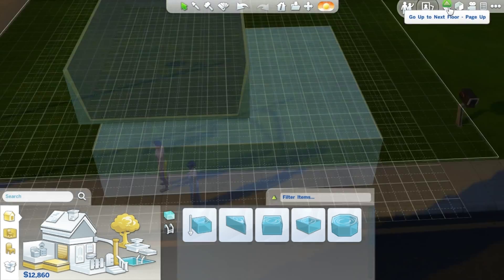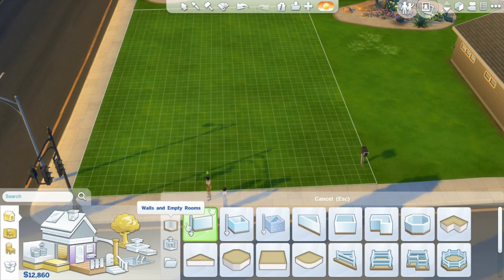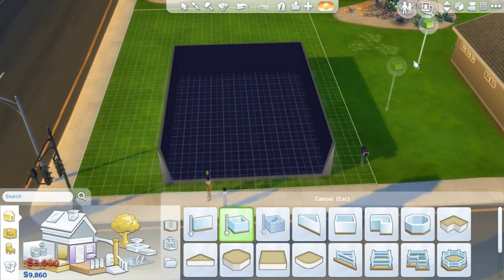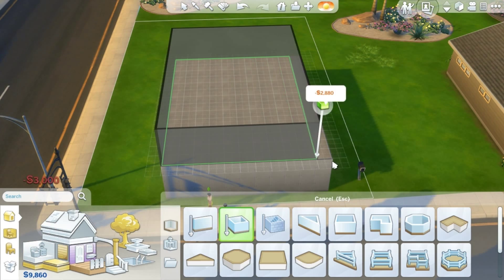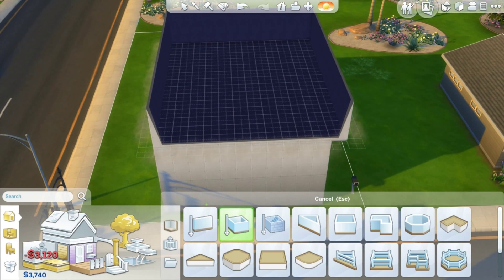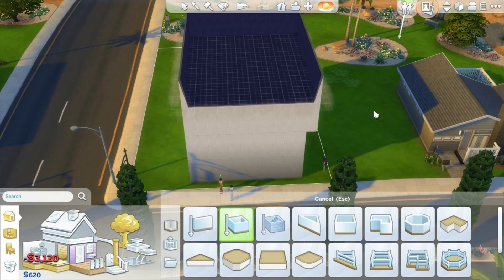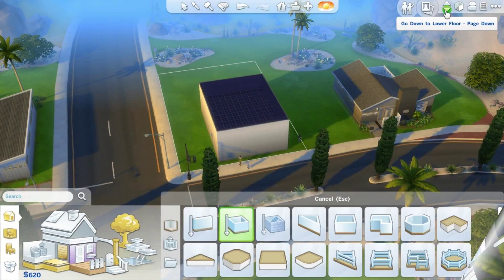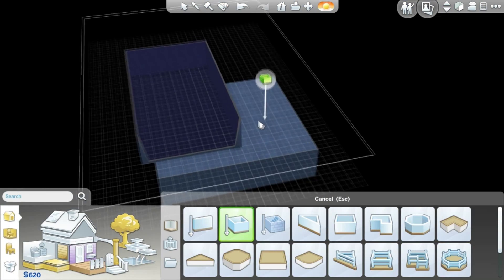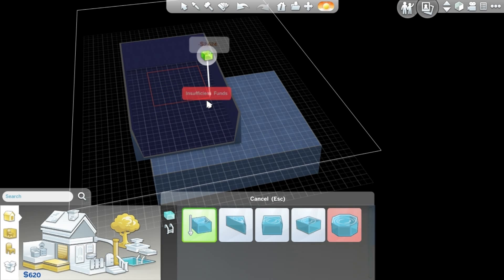We also have an additional floor above ground. So we can go up again, and up again, and up again. That is a total of six floors. And you're supposed to be able to put pools in the basement.